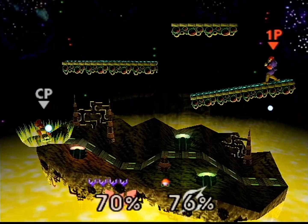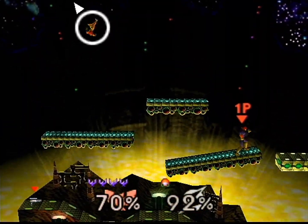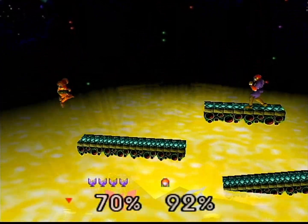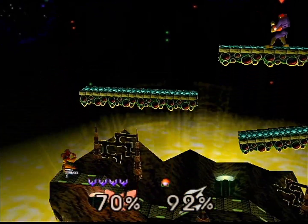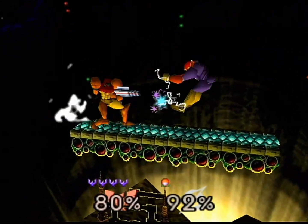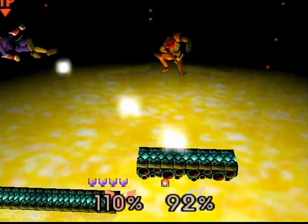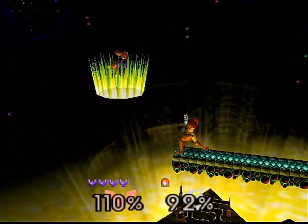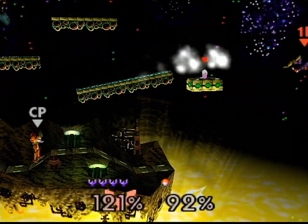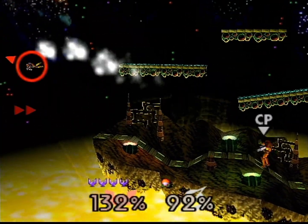Captain Falcon's taunt is him saluting and saying, 'Show me your moves.' Another thing that was completely made up for this game, and it has become an iconic trait of Captain Falcon — him requesting his opponents to show him their moves. He's giving his opponents a chance; he's not just going to let them stand there and get punched by him.